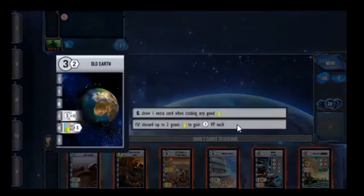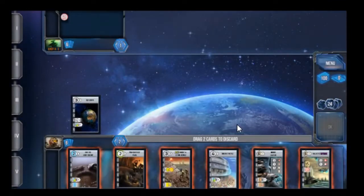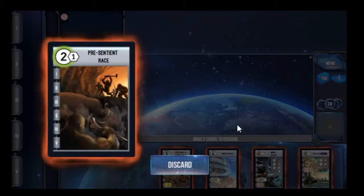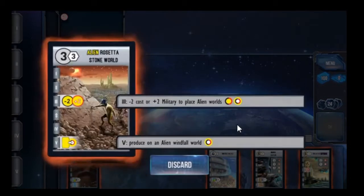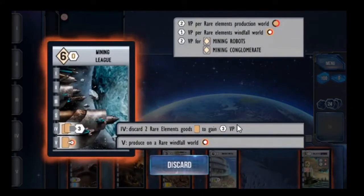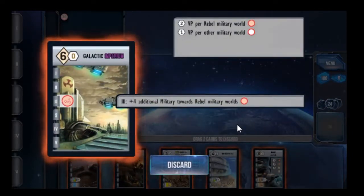Our start world is not that conducive to a military victory — it's Old Earth again. Let's take a quick look at our cards. We have a Novelty Production World, which will get us a victory point. We have a Jean's Windfall World. We have the Rosetta Stone World again, which gets us a discount on Alien Worlds. We have the Tourist World, which lets us consume two goods for three points. We have the Mining Six Dev for rare elements, and the Galactic Imperium again for Rebel Military and other military.